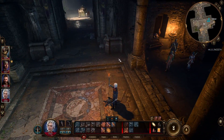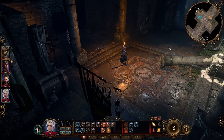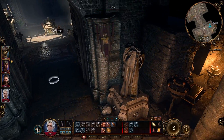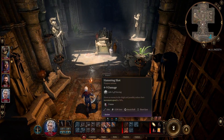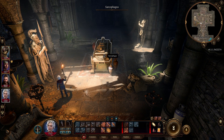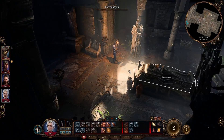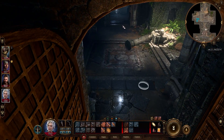Come over here because this door you can open — the other door over there will be closed. You need to come to this tomb and here you will find a key. Be aware it's totally full of traps, so check it out, disarm the trap on this tomb, and then you will get the key. Try to loot everything here if possible.